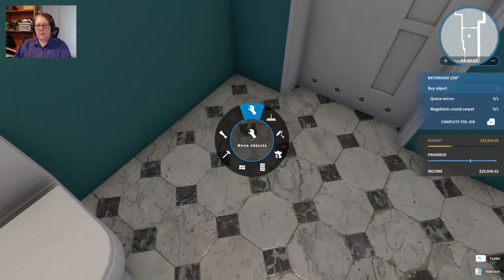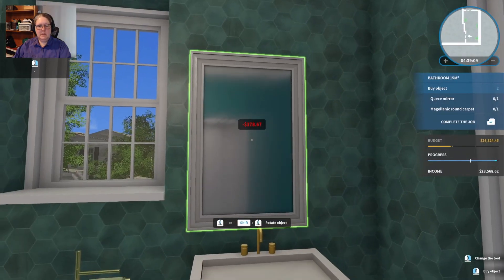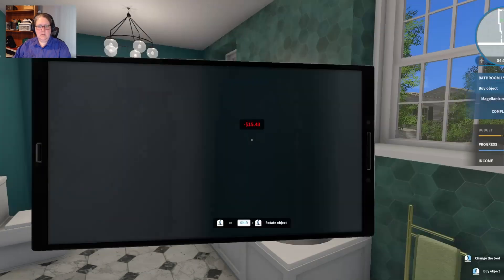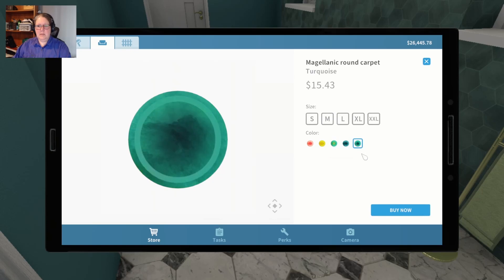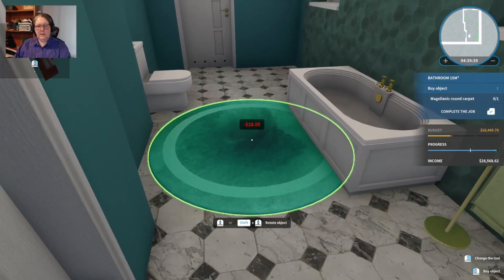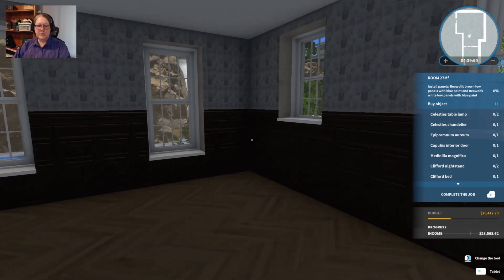Let's zap that paint can - boom. A Quest mirror - we'll make it white wood. It's a lot plainer here. Magellanic round carpet. That would lighten the room a lot - it's going to be bigger, don't panic. That would fit the room better. Let's see how big we can fit in here - extra large. I'll put it in front of the bathtub. That one's done.